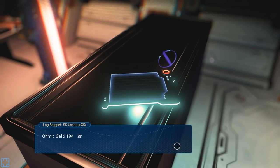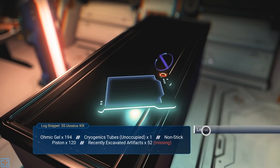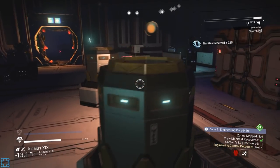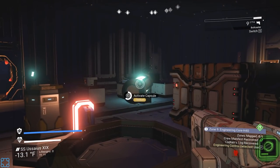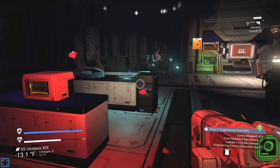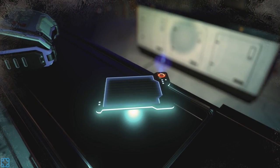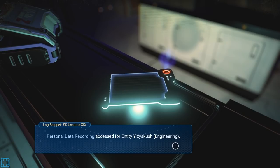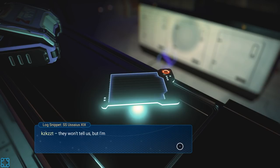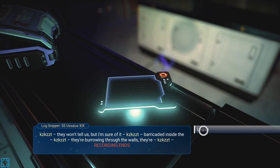Partial cargo manifest follows: omic gel 94, criatogenic tubes, nonstick piston, recently excavated artifacts — 52 missing. Personal data recording for entity — he's in engineering. Transcribing audio: they won't tell us, but I'm sure they're barricaded inside because they're burrowing through the walls there.